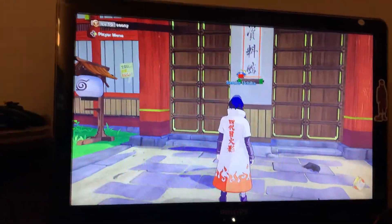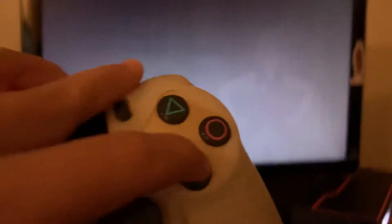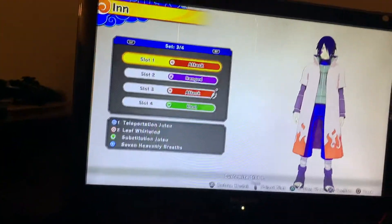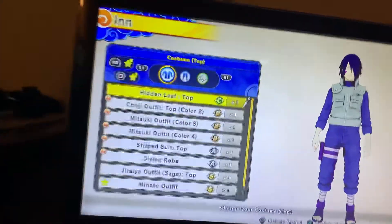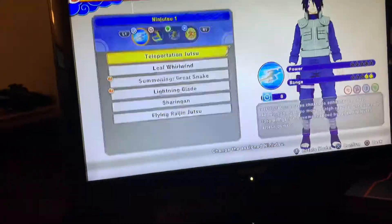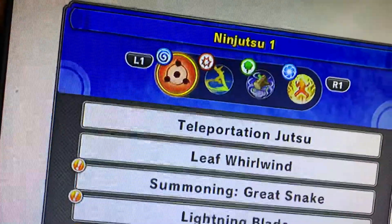Once you get that, this is how to equip it. Go to Sakura, press X, press Yes, and then go to Change Battle. Go to any of these — I just press the first one. Go to Costumes. What I'm going to choose is how to change your Ninjutsu. See, mine's like this — it shows this. I press X, and now I've equipped the Sharingan.